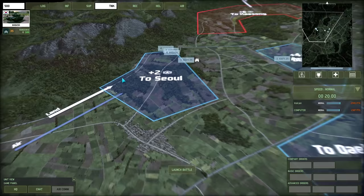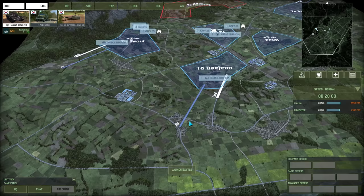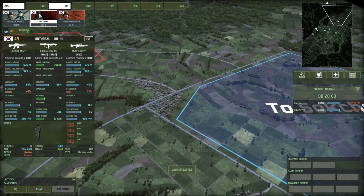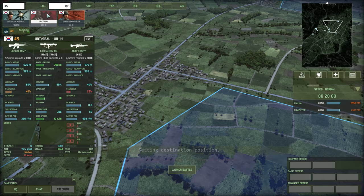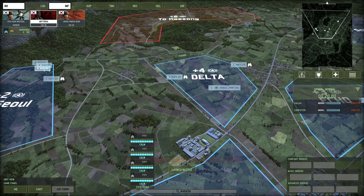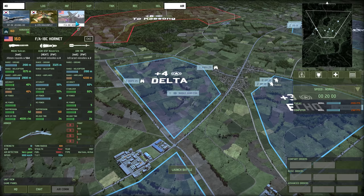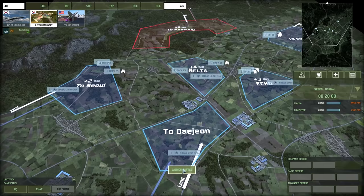We do need a command at Echo as well. Then we can have maybe some SEALs. Oh, I don't have enough points - let's get rid of some of those. We'll definitely have more infantry in the towns. Then I'll save up for the Hornets - we'll have them all come in and show their worth. Launch the battle - bit worried about this.